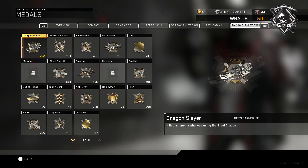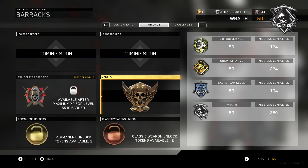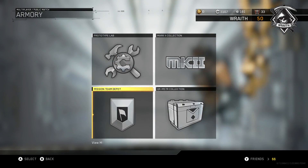Call of Duty World League Personalization Pack — it's pretty much around 300 CP. Hit that up if you want to go ahead and get that. Those packs are usually going to be really cool. I don't know what this one's going to look like, but I know the one in Advanced Warfare is pretty dope.